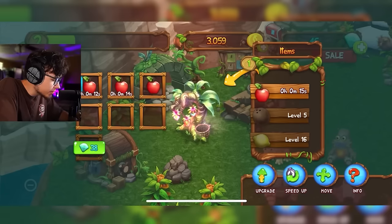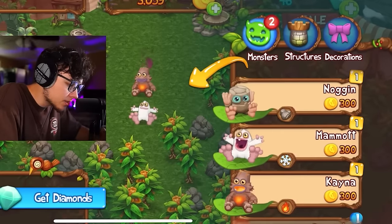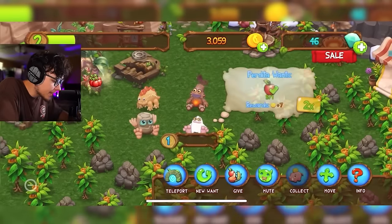We'll put some more apples in while figuring out what to do next. Let's go to the market and see if we can buy other monsters. Look at Drumpler — why is his hair like that? To breed him we need earth and snow, which means Noggin and Mammoth. I'll have to level Mammoth up to level four.